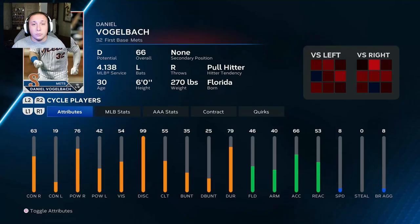The first player is Daniel Vogelbach, who in this roster is on the Mets. He can be extremely helpful as a first baseman and DH. They've given him nice upgrades to his contact recently — 63 contact versus righties and 76 power on that side. He also has 99 discipline, which helps him produce better in simulations. He's only a 66 overall with D potential, so he won't stay at a good overall for long, but at 30 years old you can get a few years of production out of him.